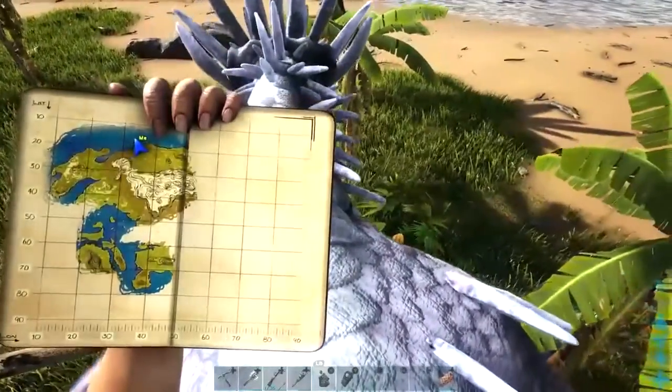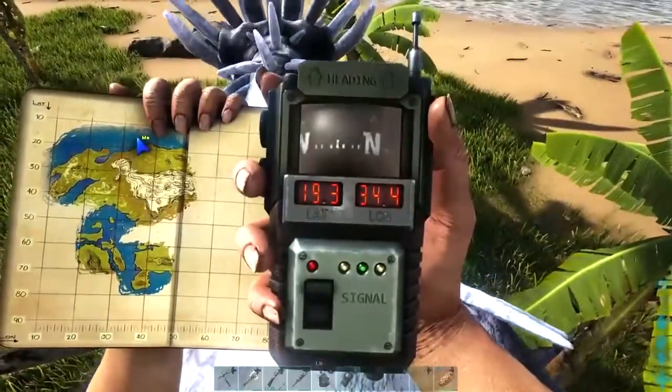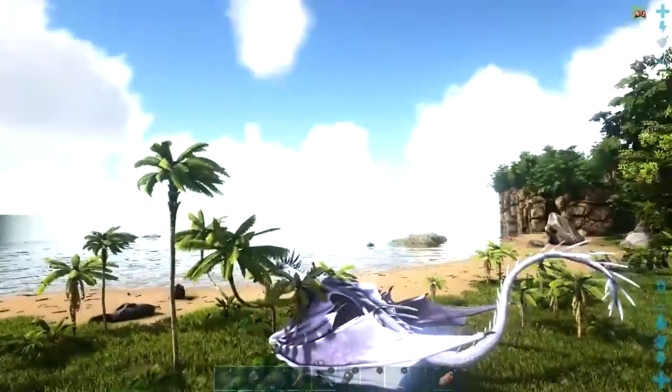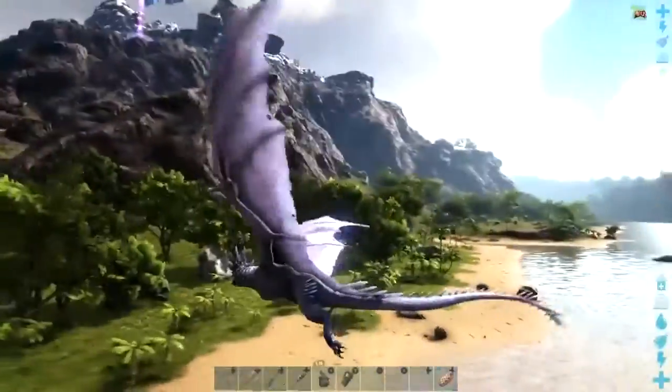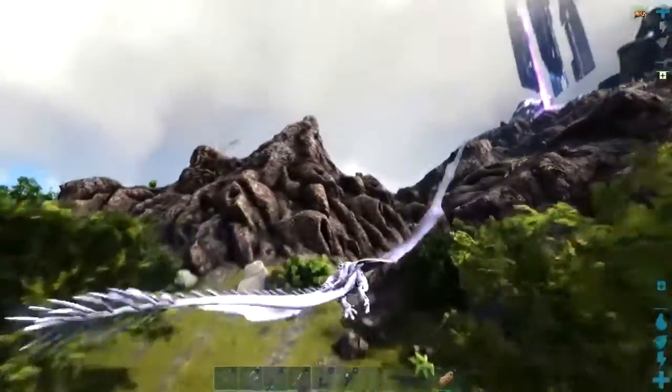Here's my location on the map and my coordinates. It's not far from the starting locations if you're picking easy. Having a flying bird like an argentavis would be perfect because they can carry a lot.